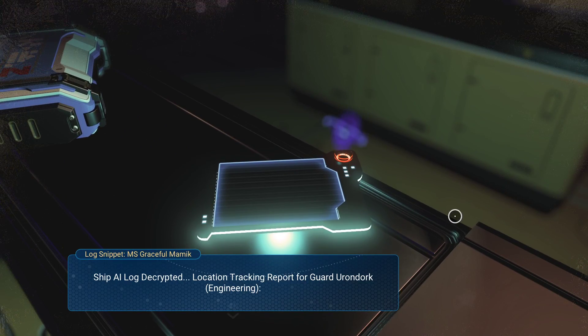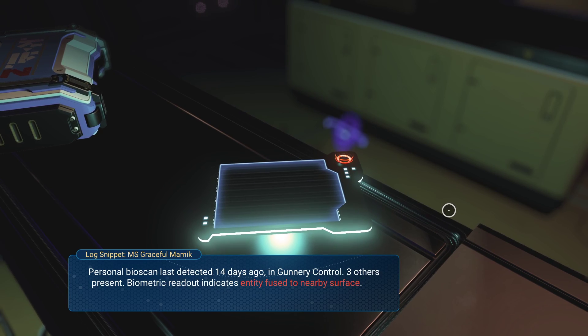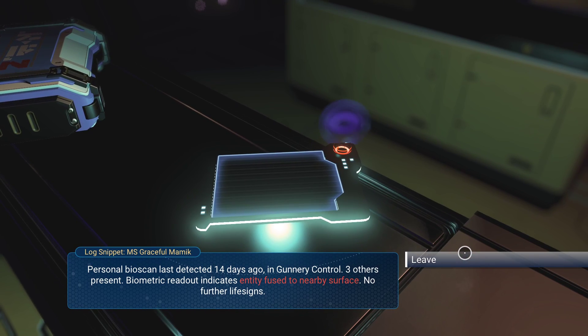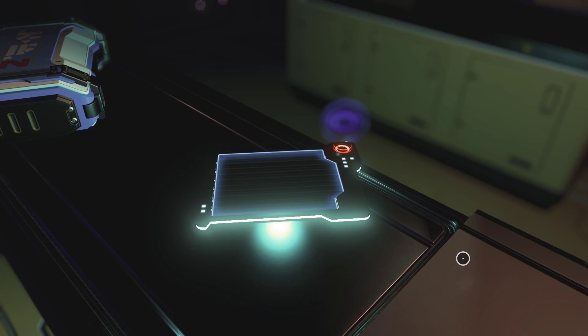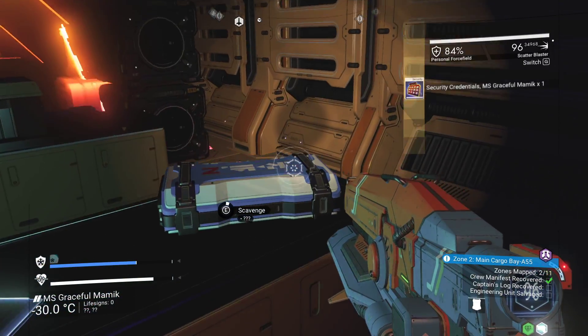Okay, let's read this quickly. Ship AI logged — location tracking report for guard Urondark. Personal bioscan last detected 14 days ago in gunnery control. Three others present. Biometric readout indicates entity fused to nearby surface. No further life signs, of course. And we have the credentials, which is exactly what we need.